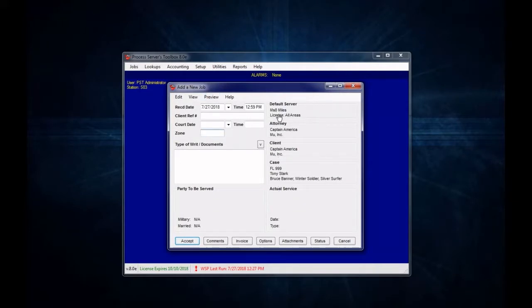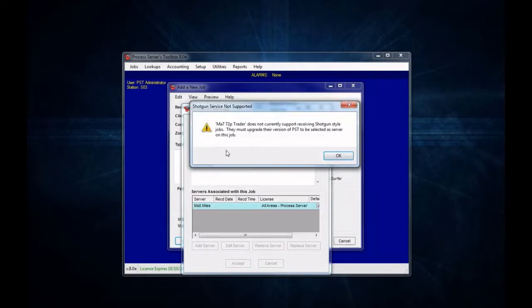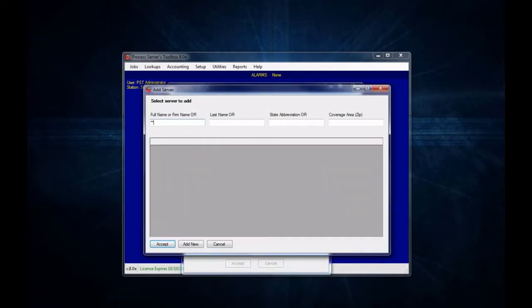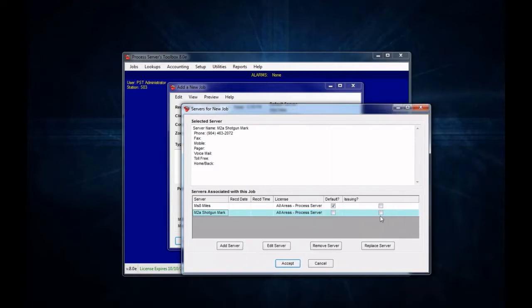Now this job is enabled for shotgun service. Let's say I want to add another server to the job, but that server is not capable of being added. It's going to tell you this server does not currently support receiving shotgun style jobs — they must upgrade their version of PST. So it will not allow you to select them. However, if you want to add other servers that are able to allow for shotgun jobs, it will allow you to select them. And then you can choose whichever one you want to set as the default, or you can just accept.